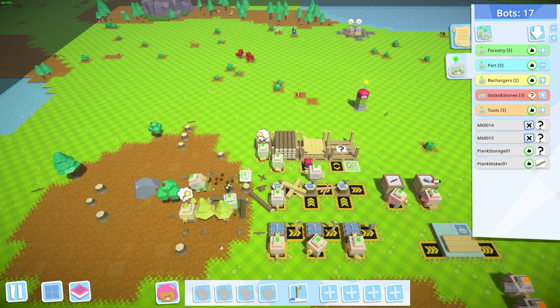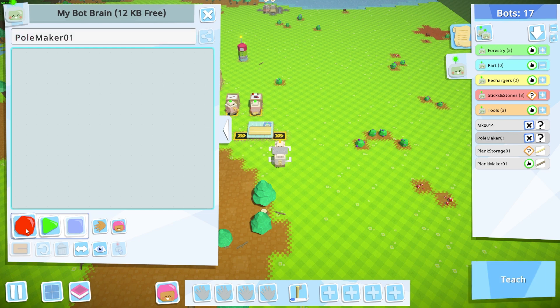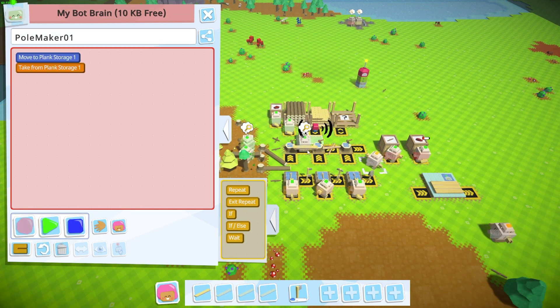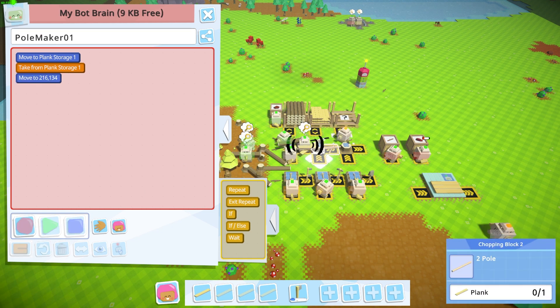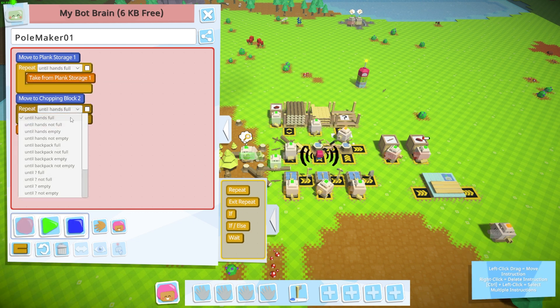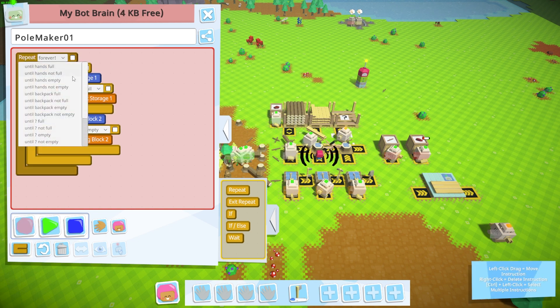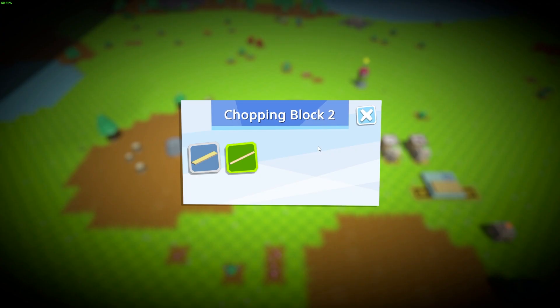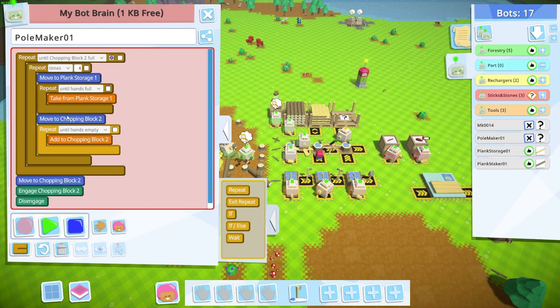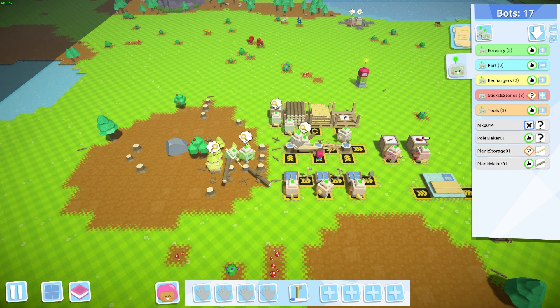Now planks are being made and stored — that's perfect. Let's work on our pole maker. The pole maker pulls from planks, so we'll have him grab a plank and put it into chopping block two, do this until his hands are full, empty into the crafting station until his hands are empty, do that until the crafting station is full, and do that forever.